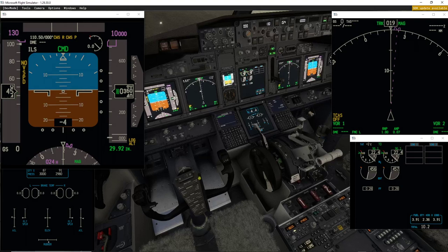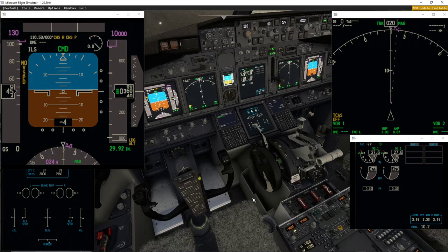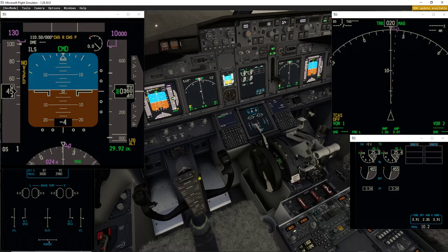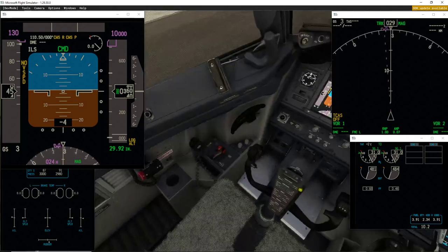I will brake the plane and put it to 23, 24, 25, 26 — so with 27% N1 the plane should not move, and it doesn't. I increase a little bit, now it's stuck. With 30-29% N1 the plane is moving, but it's moving to the side.